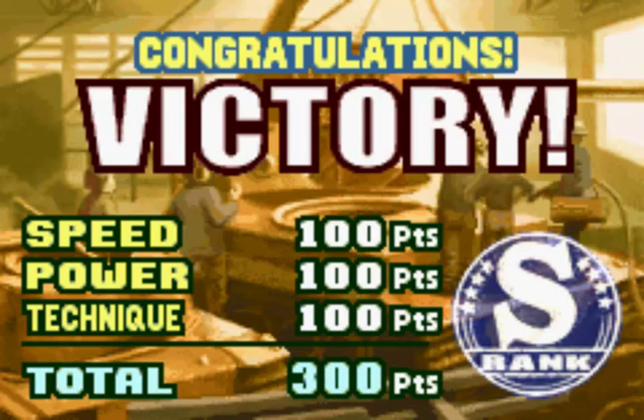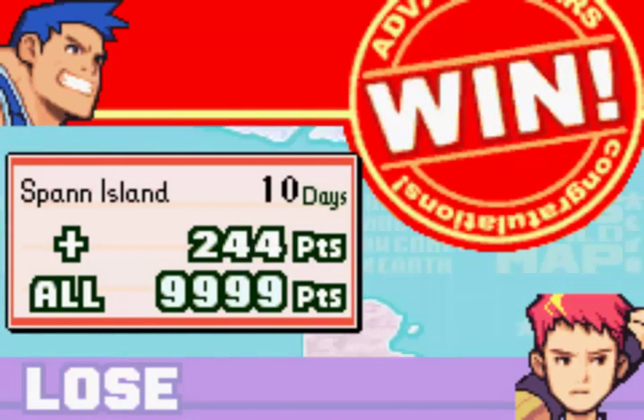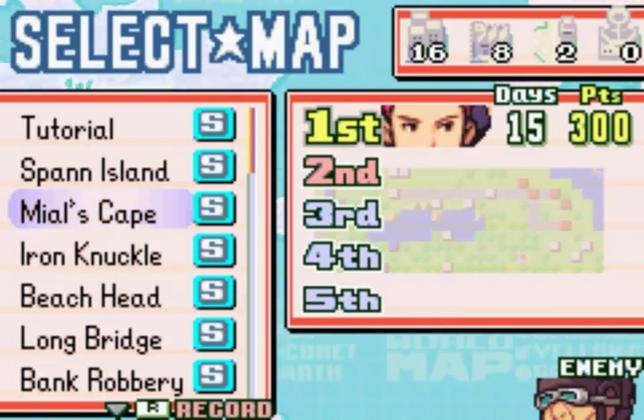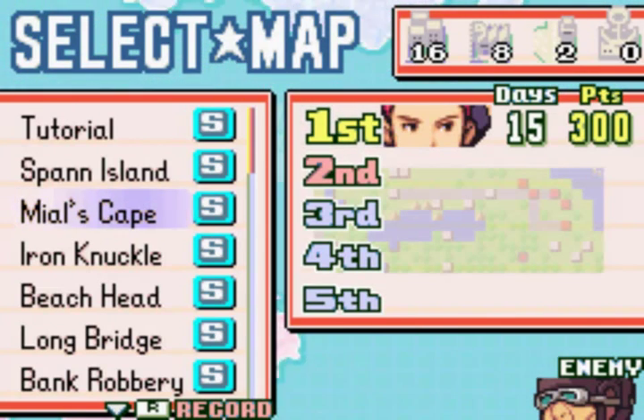That was so epic — opening this Let's Play up with a perfect S on the first try. Very nice. Although, as you saw on the high score screen, I have done it in nine days with Max. Alright, next up is Miel's Cape, which I'm pretty sure was inspired by Miel's Hope from vanilla Advance Wars 2, same annoying enemy CO and all that.